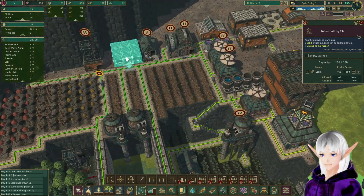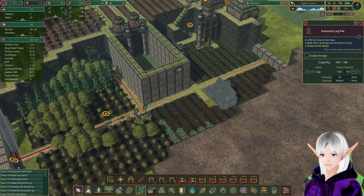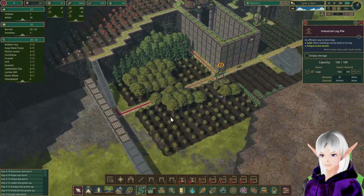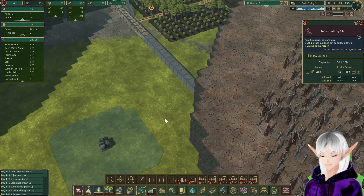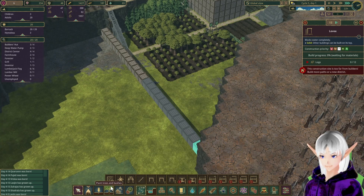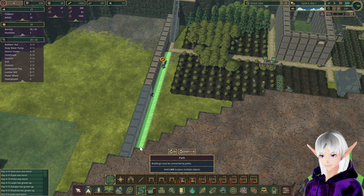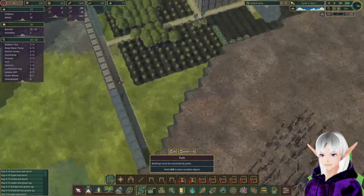How are you guys doing up here? Logs — there we go. You guys got a little bit of time before it floods, so we'll see if you can make it. If you do, great; if you don't, well, that's okay too. I need to make this road all the way down so that they can get to all of these.